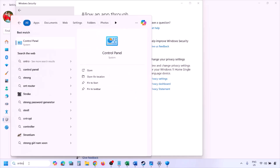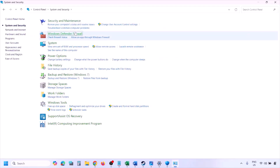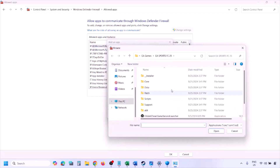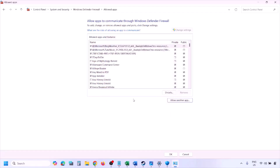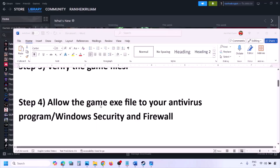You can do the same thing in Firewall. Type 'Control Panel' in the Windows search box, go to System and Security, then Windows Defender Firewall. Click Allow an App or Feature Through Windows Defender Firewall, click Change Settings, then Allow Another App, click Browse, go to the game installation folder, select the game exe file, click Open, then click Add. Once the game is added to the firewall, click OK and launch the game to check.